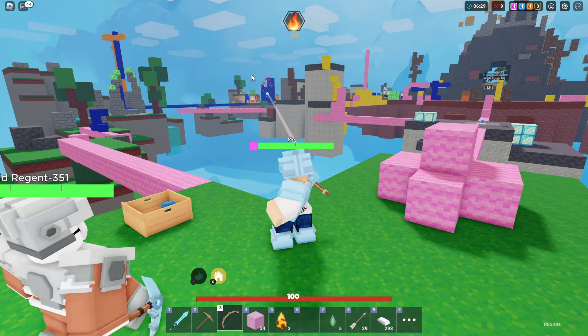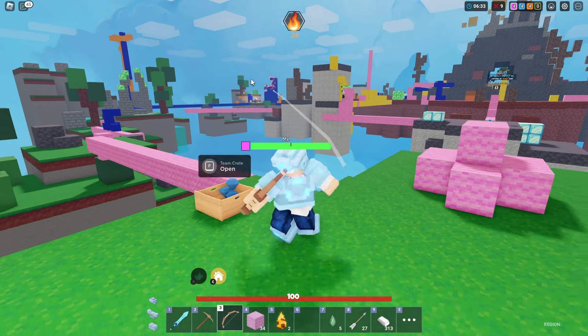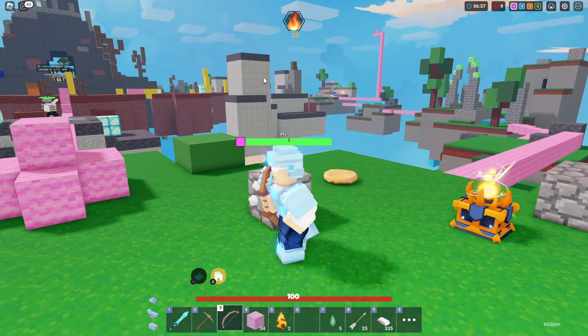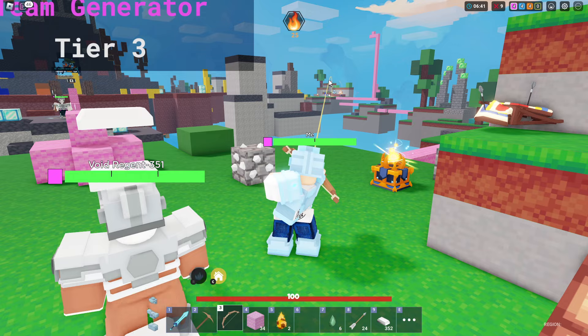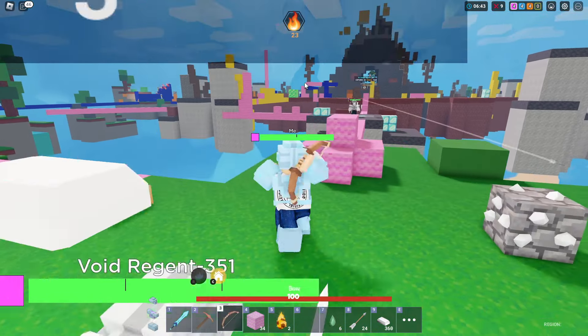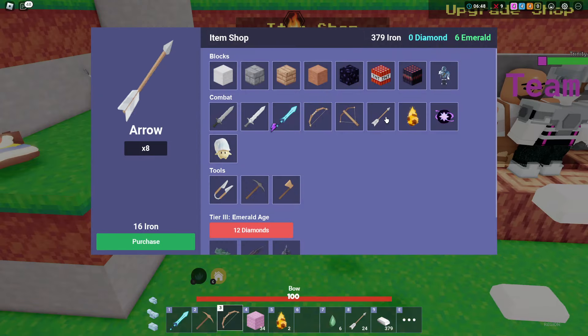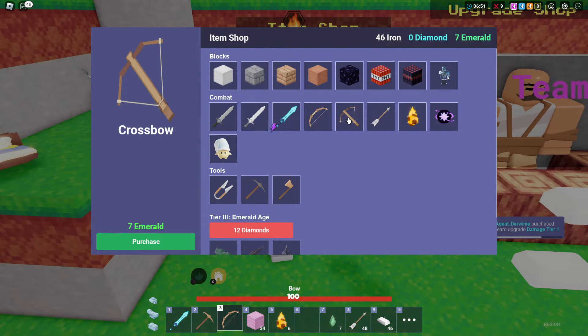We hit tier three, grabbing that now. I want to go push people rather than sit at base. Should I get a crossbow? The crossbow is super broken — you can kill people almost instantly with it. I'll grab that. While farming here I might as well deal damage to other teams.